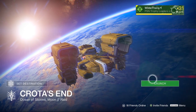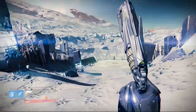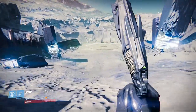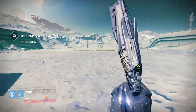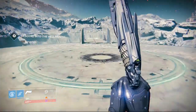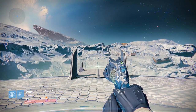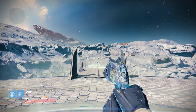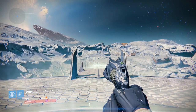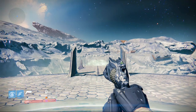Right guys, so this is obviously the beginning of Crota's End. What we need to do is get the bridge loaded up, get the bridge to spawn, and then we've got to jump down the massive hole. I'm not going to repeat this for every character — I'm just going to show you it with my Hunter and then I'll change to my Titan and Warlock and just show you me opening the chest, because otherwise it's just going to get a bit boring.